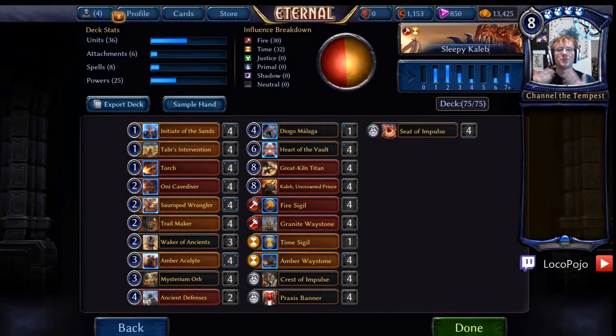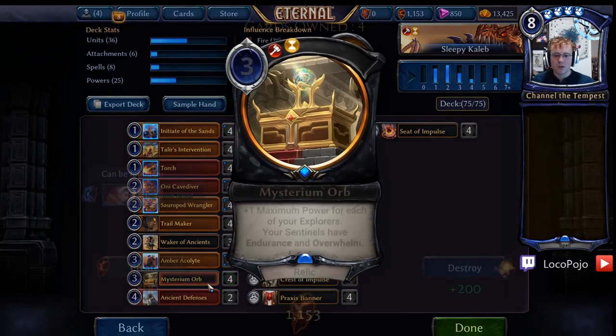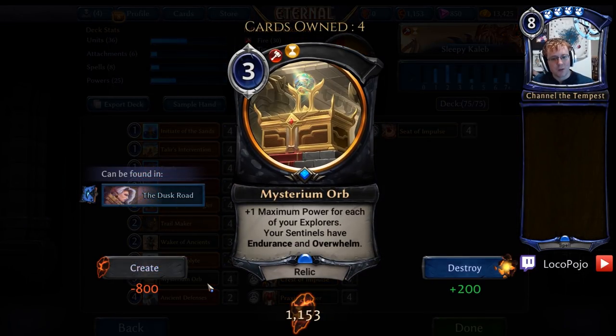Welcome everyone to Eternal Brews. My name is Pojo, and today we're going to be looking at a fun explorer deck. We're going to be playing around with Mysterium Orb, which is a card that I really like. It is a ramp card that only focuses on explorer tribal. It offers extremely powerful ramp for a very significant drawback, which is that if you don't have any explorers, it doesn't do anything.